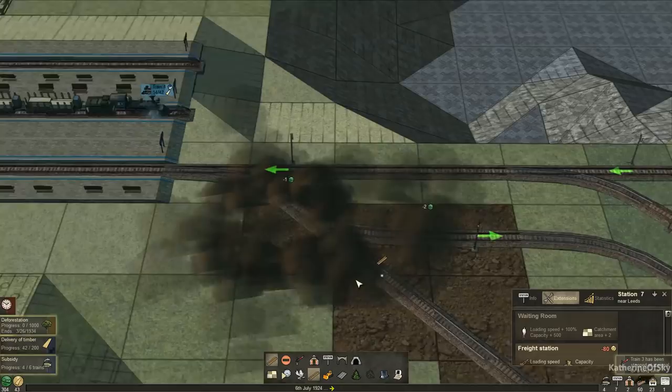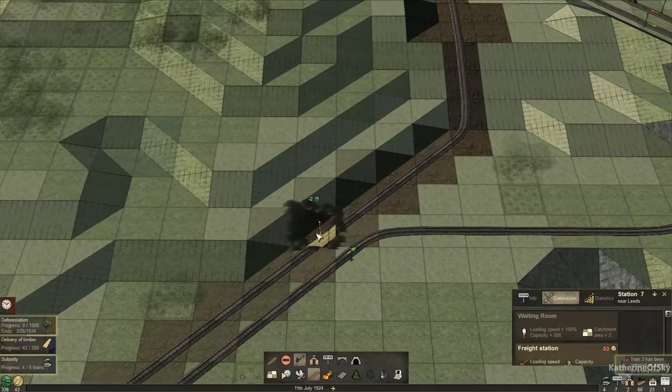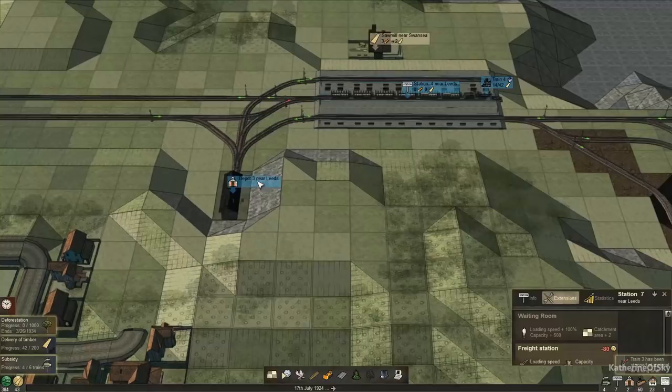Let's get our signals on here and move this one up. We could use another signal in the middle here. This is going quite beautifully now. We can deliver more logs here, which I think we're going to do. This Depot Three near Leeds will provide us with our train. So let's go and get the Porter engine and do six wagons of lumber — one, two, three, four, five, six.